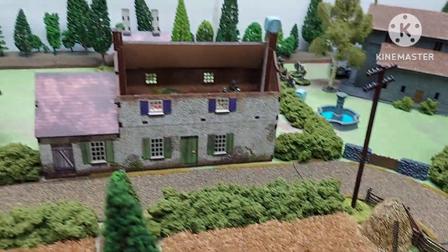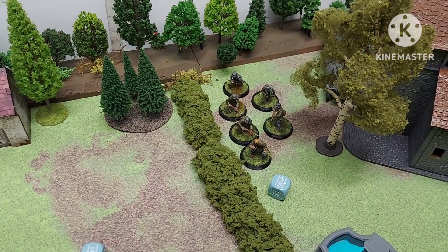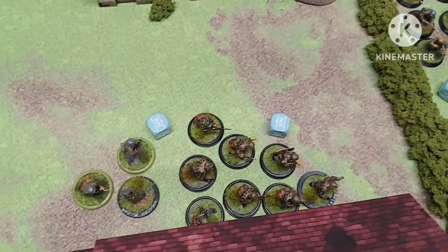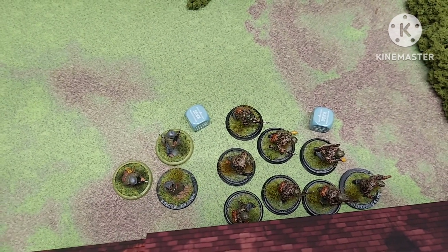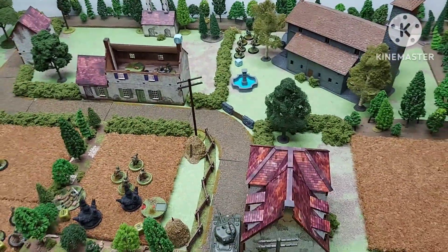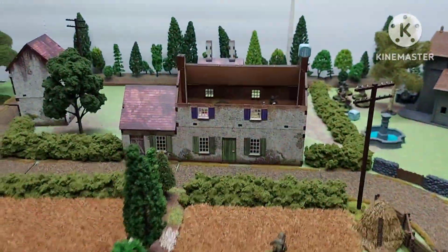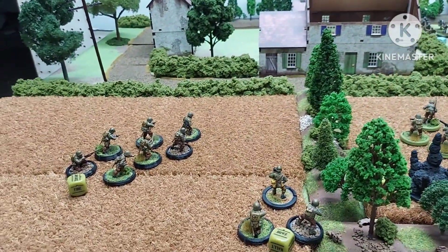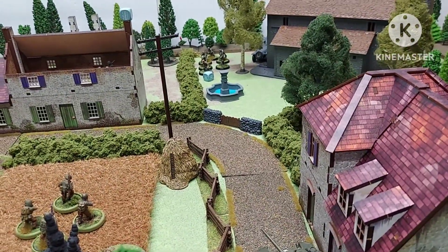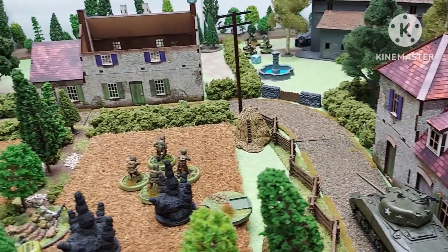That pinned squad — lucky with three markers on them — passed their morale test, moved up, and fired at the building but did nothing. The squad from the half-track hopped out and moved up to the bocage. The other Waffen SS unit went to ground along with the commander, waiting to see where the Americans move. One house is really tying up the Americans — drawing all their fire with not many other targets available except one unit that needs to get out before the tank opens up with all its machine guns.